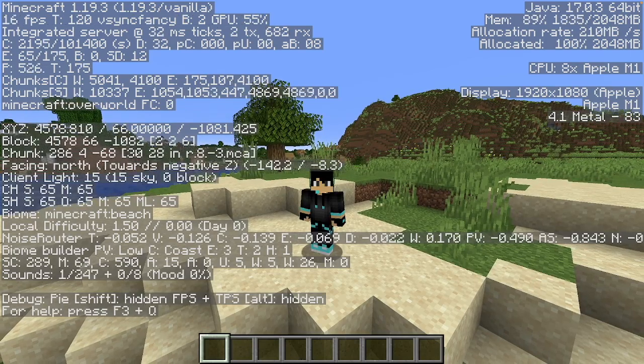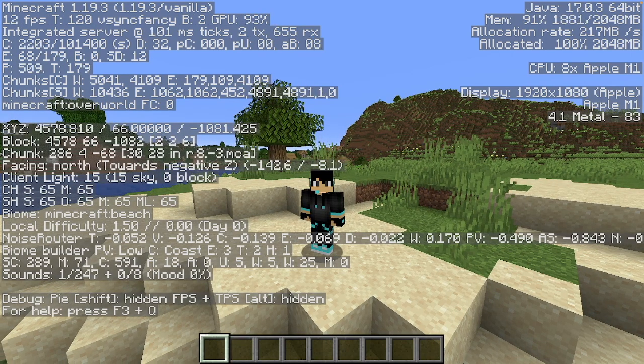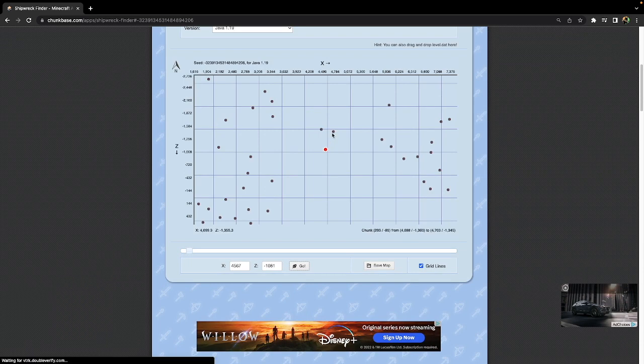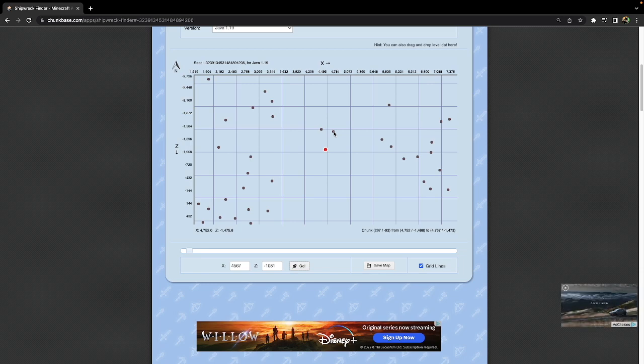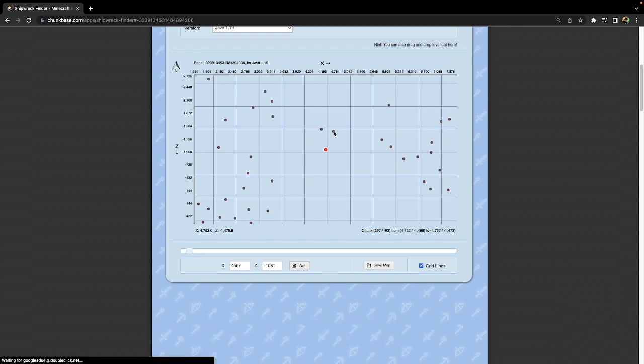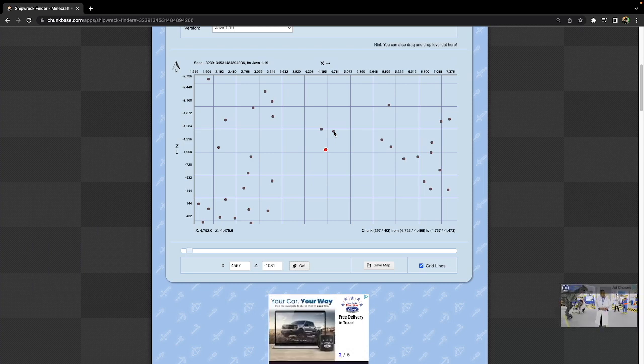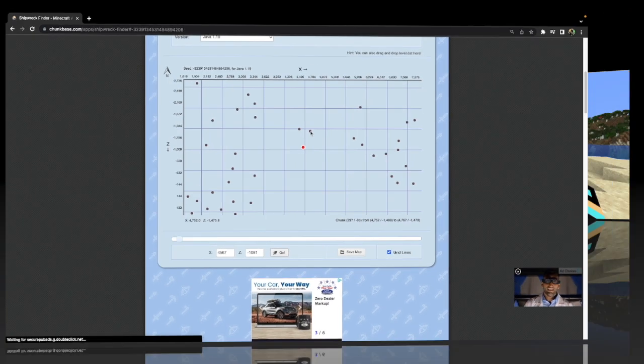You don't have to use your Y coordinate because it's not really going to matter much — you just need your X and Z coordinates. I haven't memorized my exact coordinates, but I know it's about that. I can see the closest shipwreck to me is right here at coordinates 4752, negative 1475. Make sure your version and seed are correct so that your spawn locations are exactly right.